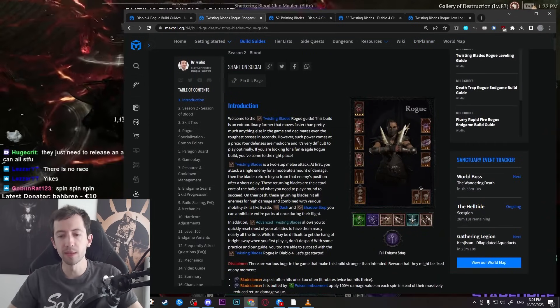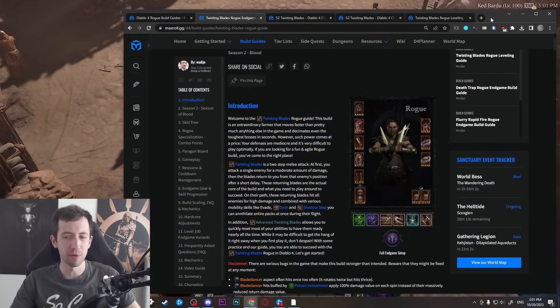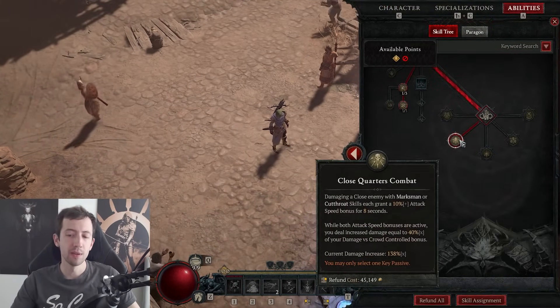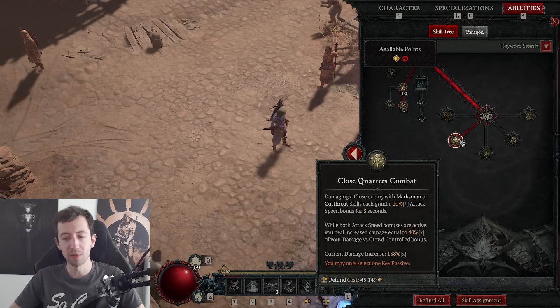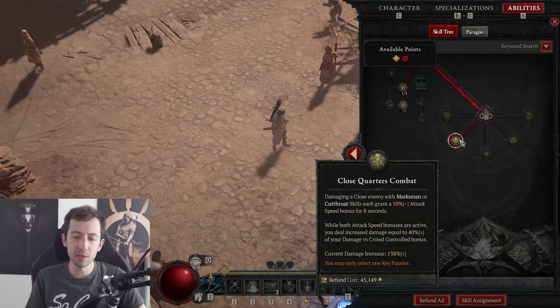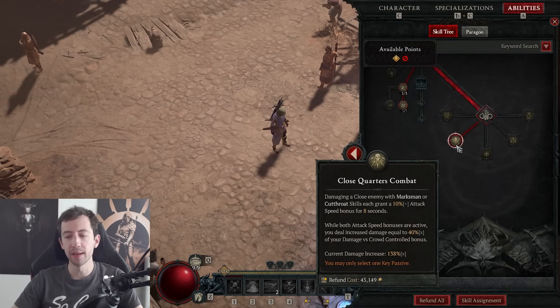If you've played the rogue before, it's not really that much different, but the scaling is very different. In season 2, Blizzard added more multiplicative scaling options. For example, the close quarters combat passive now scales with damage versus crowd controlled enemies — you see here that your damage is increased multiplicatively by 40% of your damage versus crowd controlled bonus. I have 138% on this character right now, not even fully optimized. You can get around 170 with perfect gear, which is a pretty crazy damage boost. This is why I switched from momentum last season to close quarters combat.